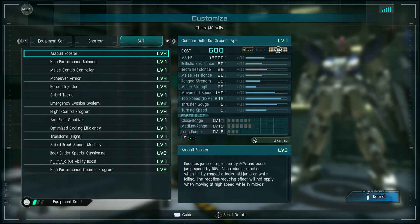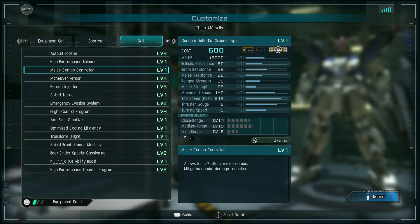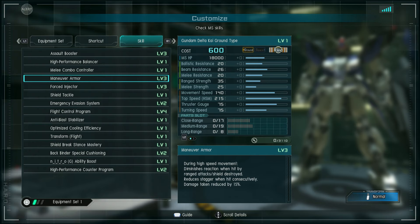The skills: assault booster level three — charges jumps 60% faster, boosts jump speed by 50%, less stun reaction when mid-jump while falling, but does not take effect if you're boosting in the air. Balancer lets you cancel from boost into melee. Melee combo controller level one gives a two-hit melee with the saber — no combo ability on the blast bolt. Maneuver armor level three diminishes reaction when hit by ranged attacks or shield destruction, reduces stagger when hit consecutively, and damage taken reduced by 15%.